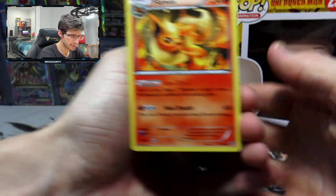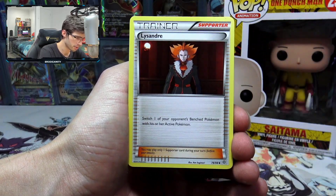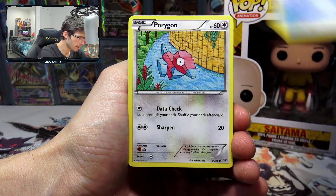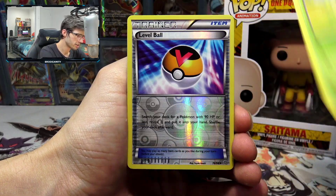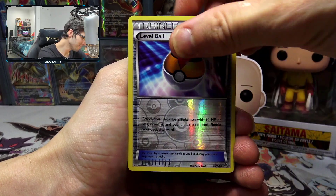It just feels like there are so many fewer cards in these XY series packs — literally just one card difference in every pack, but they just feel so small. We got a Relicanth, Porygon, Golurk, an Inkay, Oddish, a Level Ball reverse holo, and today's pull we have...